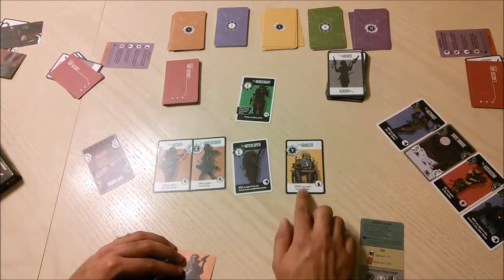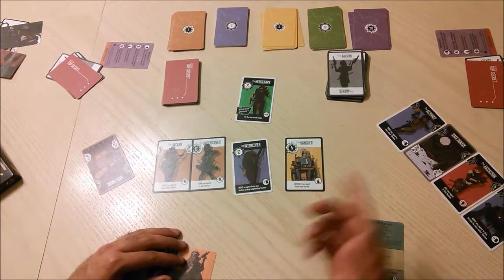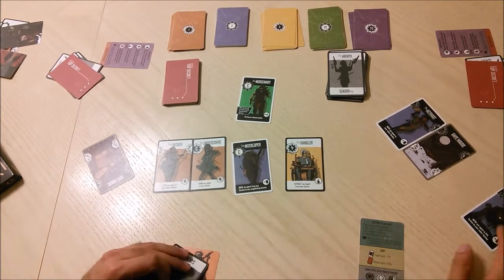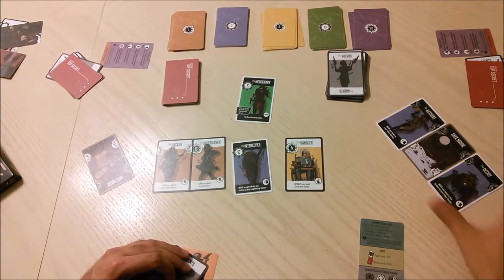The Extract action says 'extract any agent from any faction.' When you extract an agent you pick up the agent and put it into your hand. The cards beside them move over, filling in the gaps.